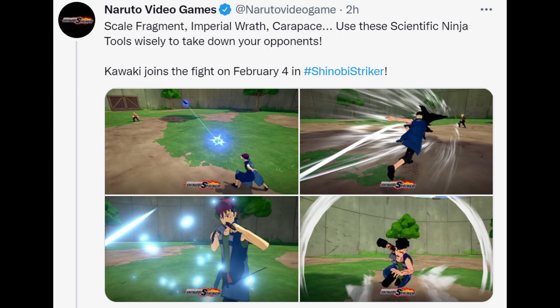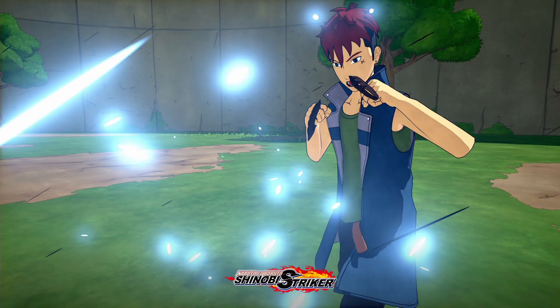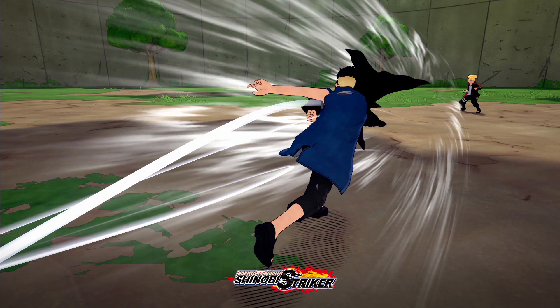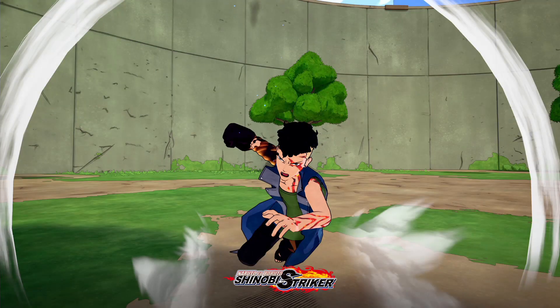With this new update we also got some new names: Scale Fragment, Imperial Wrath, and Carapace. The caption says to use these scientific ninja tools wisely to take down your opponents, and that Kawaki joined the fight on February 4th. I think Scale Fragment and Imperial Wrath are the names of the ninja tools. The move called Carapace looks like something is in front of him to protect him — and carapace means a defensive or protective cover. So now we have the names of both ninjutsu and the ultimate, as well as the weapon and ninja tool names.